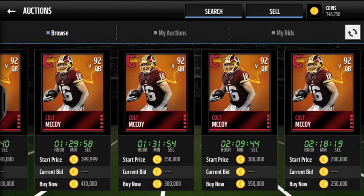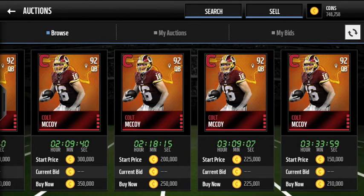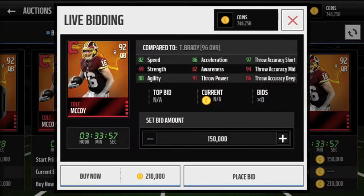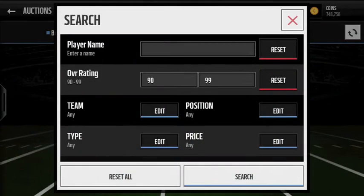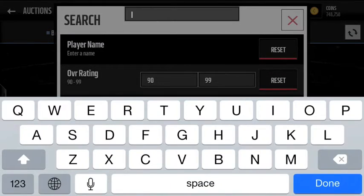Our next player is another bust — unfortunately from the University of Texas — it is Colt McCoy, a 92 overall card, surprisingly still pretty high at around 200K. Looking at his stats: 82 speed, 80 agility, 86 acceleration, 97 throw accuracy short — that's pretty good compared to a 96 overall Brady — decent throw accuracy mid, not great deep accuracy, but decent throw power. I won't be surprised if this card drops to around 100K in the next few days.